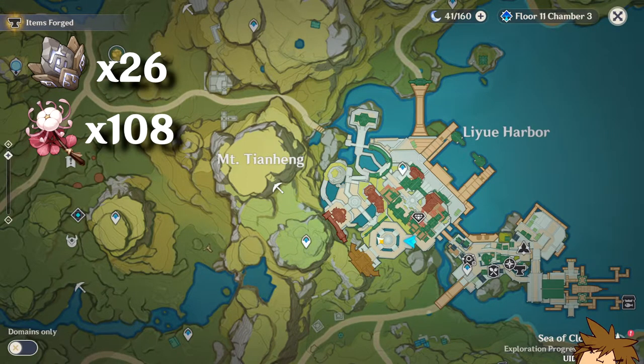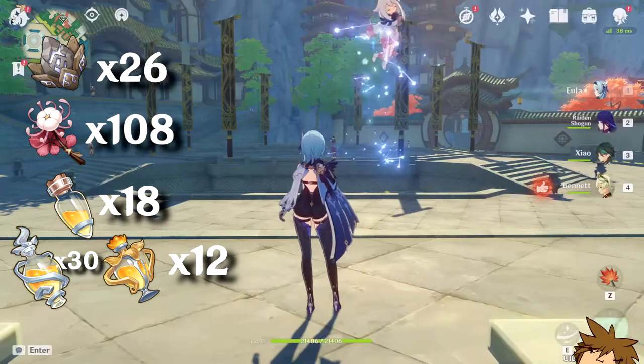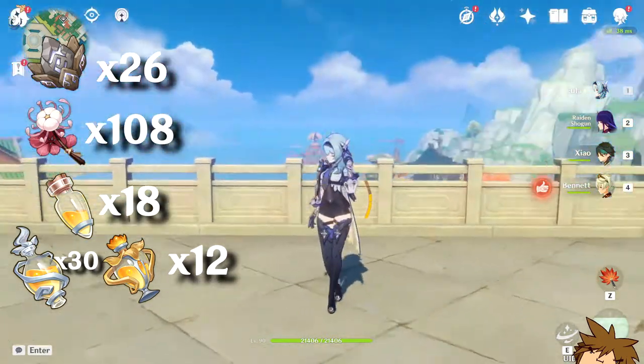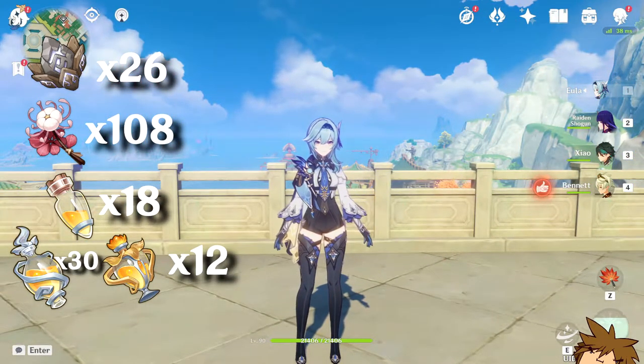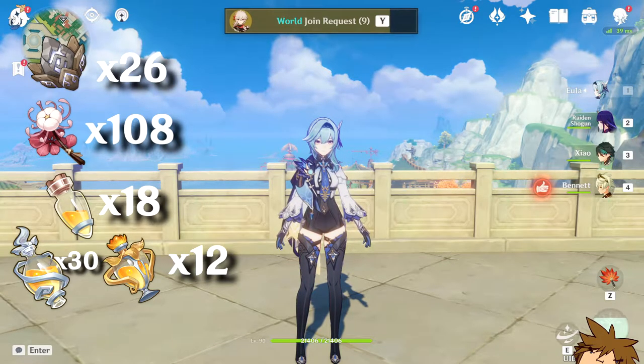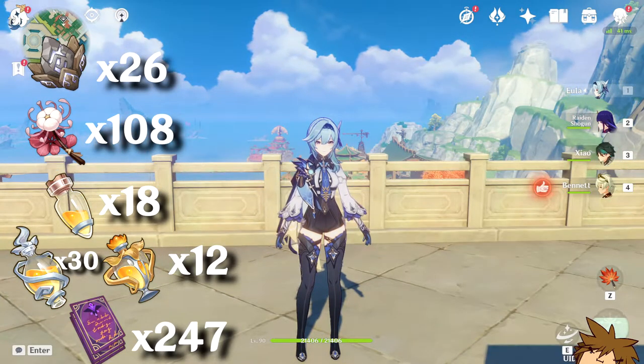You're going to need a bunch of Whopper Flower Nectar as well — I'll show you what it looks like on screen. In terms of Mora, you're going to need 300,000 for the ascension only, and 1.3 million for leveling up to 80. You're also going to need approximately 247 Hero's Wit books to get Hutao to level 80.